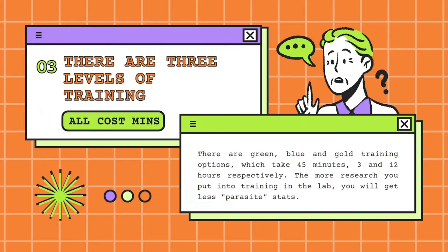There are three levels of training: green, blue and gold. They take 45 minutes, 3 hours and 12 hours respectively. The more research you put into training in the lab, you will get fewer parasite stats, which allows you to get perfect training. That's basically why you want to be upgrading your gym and academy before you try to get perfect training.